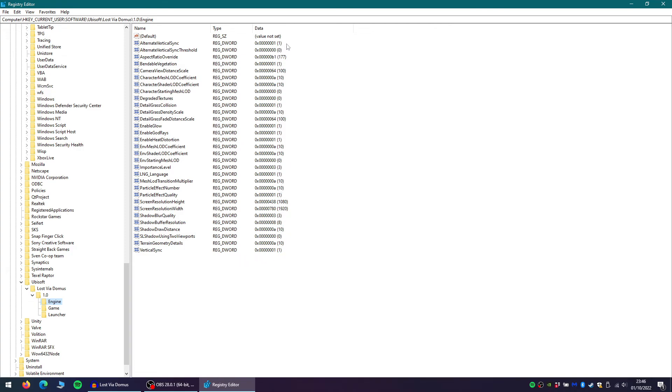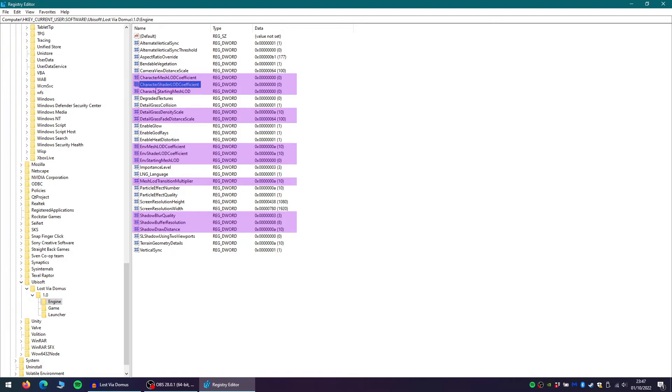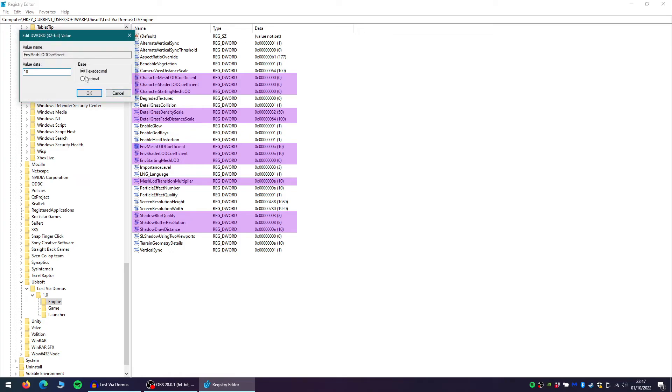Some of these values don't appear to make much difference to the game. Some of them will make the game look better at higher values, and some of them will make the game look better at lower values. But here are the values I would recommend you change: Character Mesh LOD Coefficient: 0. Character Shader LOD Coefficient: 0. Character Starting Mesh LOD: 0. Detail Grass Density Scale — I've set this to 50, but you can set this to whatever you'd like. Detail Grass Fade Distance Scale — I've set this to 100, but you can increase this if you wish. Environment Mesh LOD Coefficient: 0.